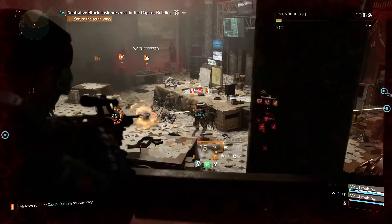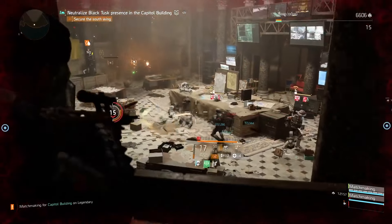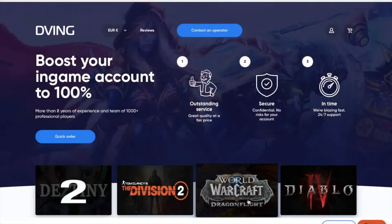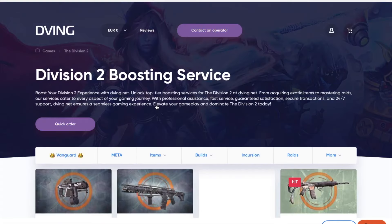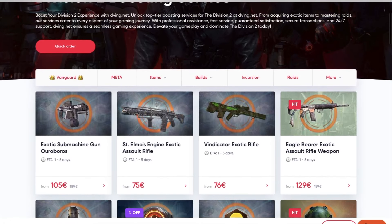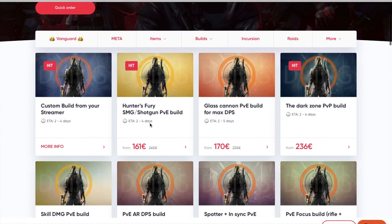You can get the Bighorn by completing legendary strongholds — completing them gives you a chance to drop this Assault Rifle, and also from boss kills at the end of any stronghold.